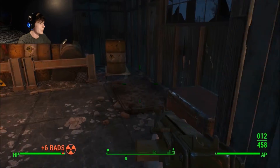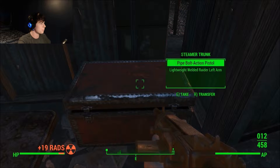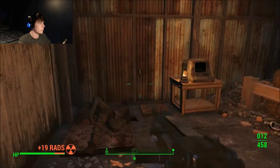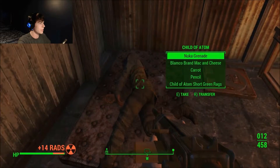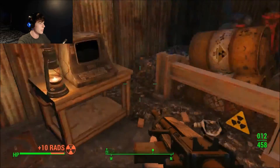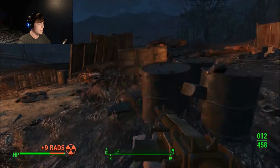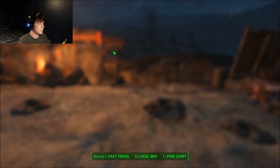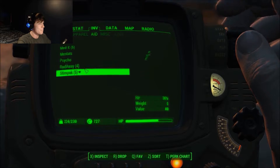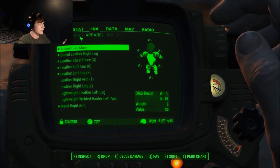Alright. Now I know why there weren't any more rats here. Bolt action... pistol? Oh, okay. I guess we'll take that. Why is there just random radiation in here? A Nuka-grenade — I will definitely dig that, because those were awesome in the older games. Holy crap, I just realized how much rads I took. I guess I'm going to use a Rad-Away. Alright, well, that should be good.